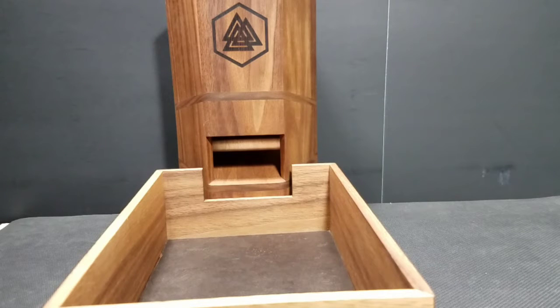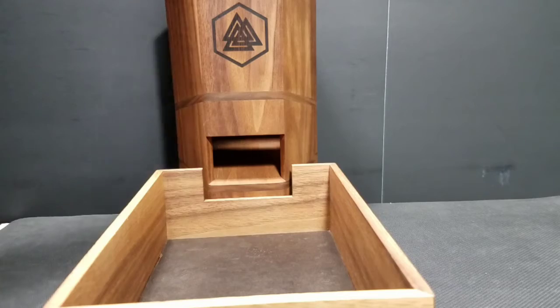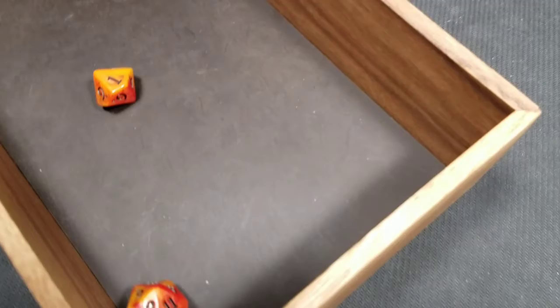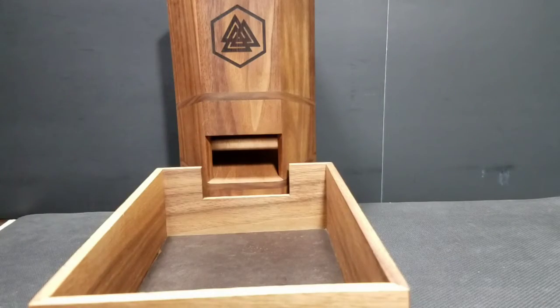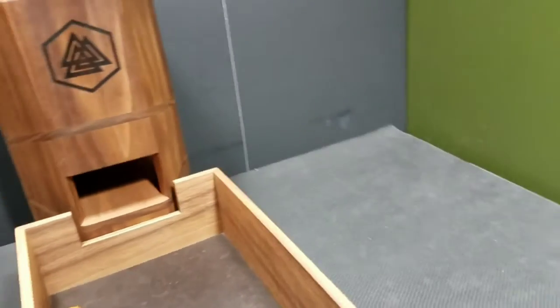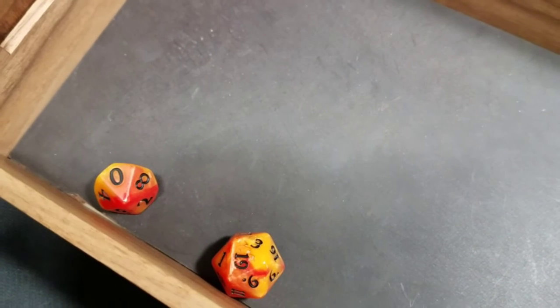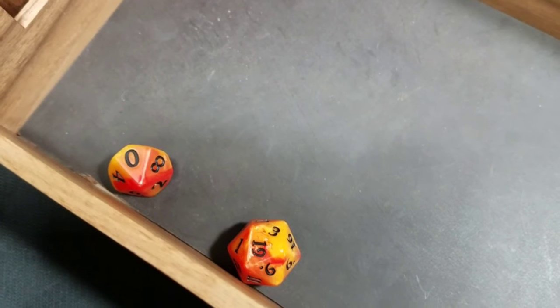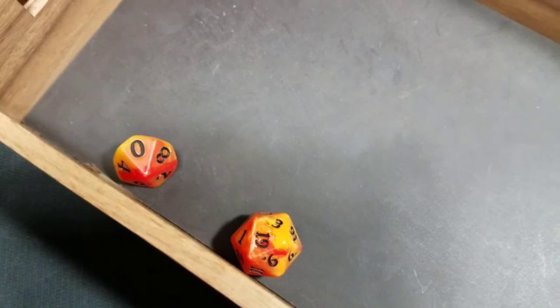We're going to roll a d20 plus our attack, which for Jasper is a plus four, and then roll a d10 for damage. Goblin number one: rolling nine plus four is 13 for our attack. Goblin number two: we're rolling high today — 19 plus four gives us 23, and we get a 10 for damage.